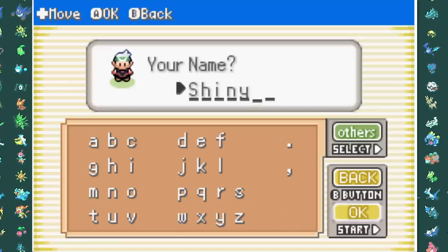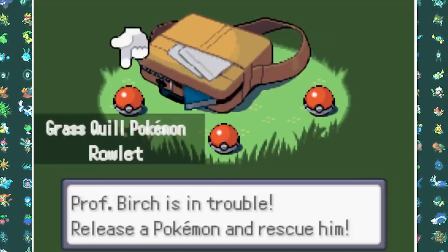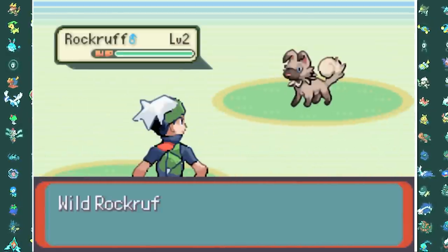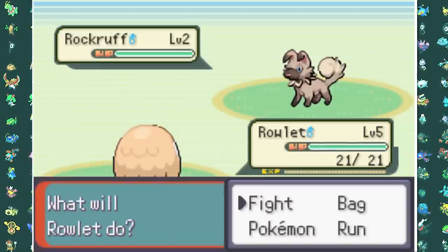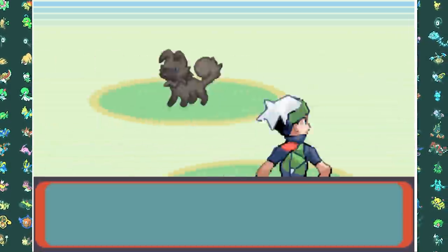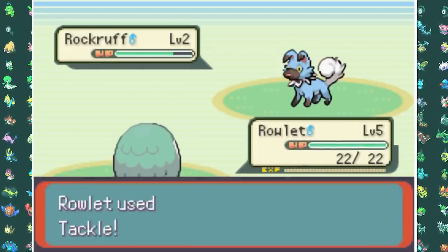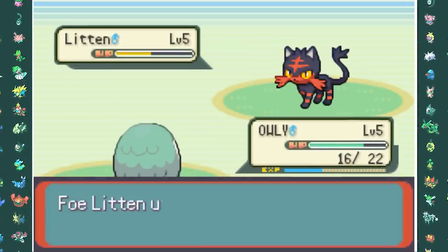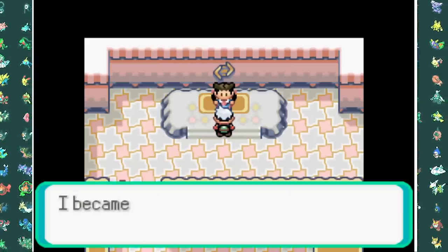I name myself Shiny for obvious reasons, jump out of the back of the moving truck, and go straight to where I can pick my starter. But the starters have been changed to Rowlet, Litten, and Popplio. My favorite of the three is Rowlet but Litten is a close second. I mean just look at their shiny forms — they are both very nice. But I decided to go for Rowlet anyway. After about 10 minutes of resetting I already got my shiny Rowlet, and I got so lucky that the opposing Pokemon was shiny as well. I name Rowlet Owly and take on my rival, but my shiny Pokemon is just superior to her cat.